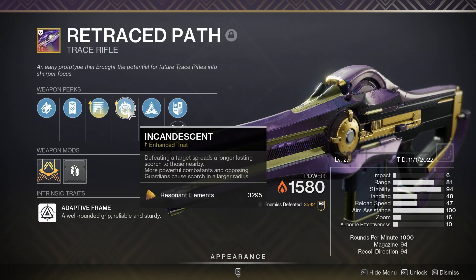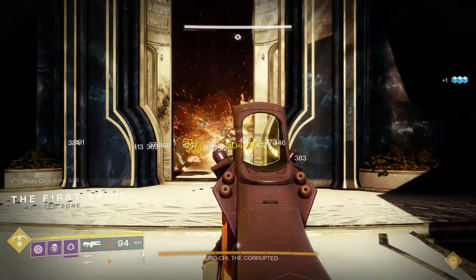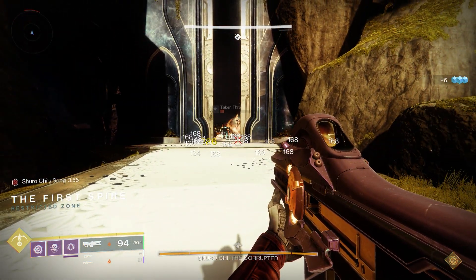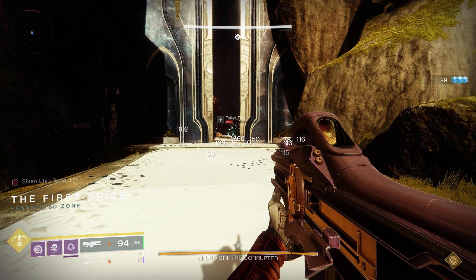I'm using the Retraced Path with enhanced Incandescent, and I was just messing around levelling it up when I realised that Gyrfalcon's is actually improving the Scorch. The normal Scorch from Incandescent without Gyrfalcon's is 168 — there's a lot of numbers going on, but 168 is the number applied from the Scorch.